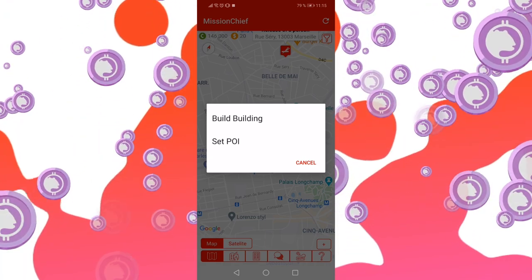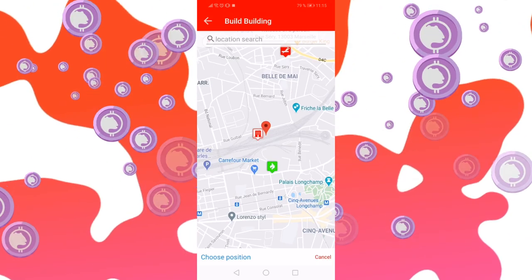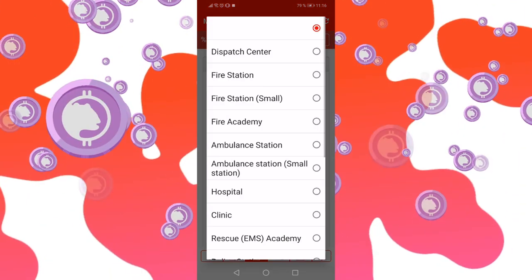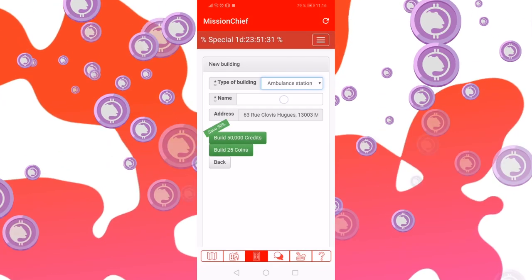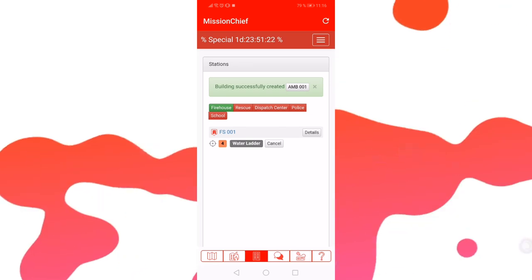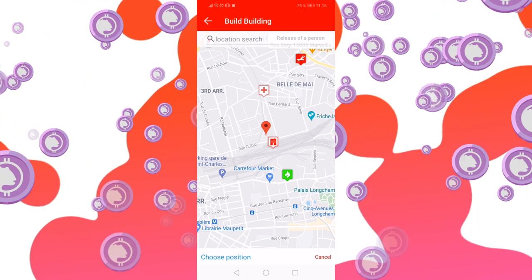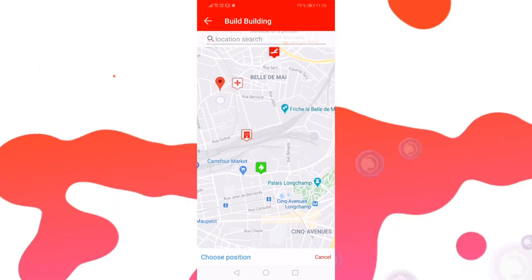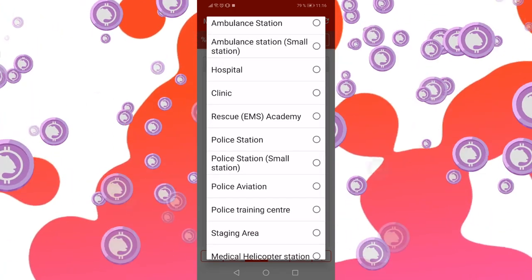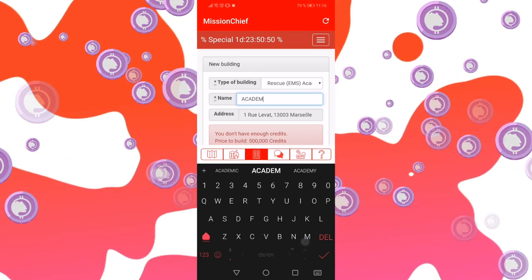I would not recommend doing that in the very beginning — train your personnel first, get a more diverse response system, and then get down to it. So let's build a building here and I want to build a small ambulance station. We'll call this AMB001. Now we can respond to medical calls, but this isn't worth much if we do not train our folks. I found that the most useful educational facility for the beginning is the Rescue EMS Academy — and it's going to be Academy 001. But you don't have enough credits.